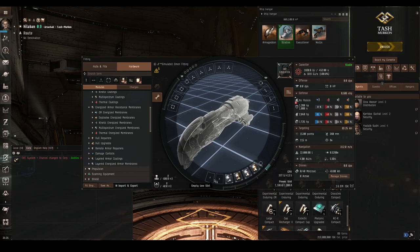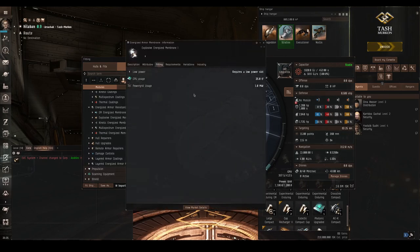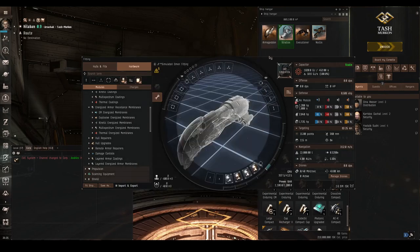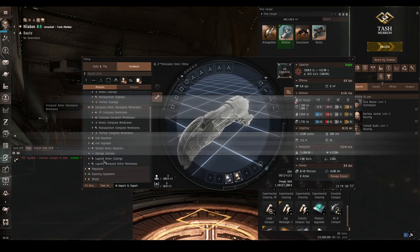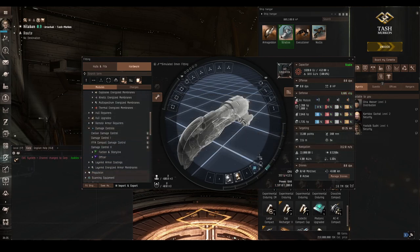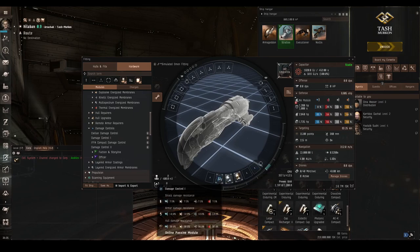The explosive armour coating adds 21% explosive resist and is very easy to fit — only one megawatt of power and no CPU, so these are really good. If you've got a tight fit and a spare low slot, you can stick a coating on. The energized membrane does 31% instead of 21% — an extra 10% — but it does need 25 CPU as well as one megawatt of power, so you get a little more resist but it costs some CPU. The multi-spectral coating only adds 10.3%, which is terrible, and the multi-spectrum energized adds 13.2%. There is also a damage control which gives a small amount to shield, armour, and hull, so it can be quite good for buffer tanks.